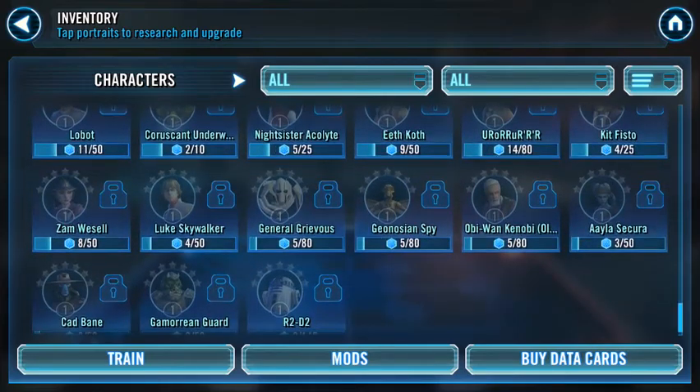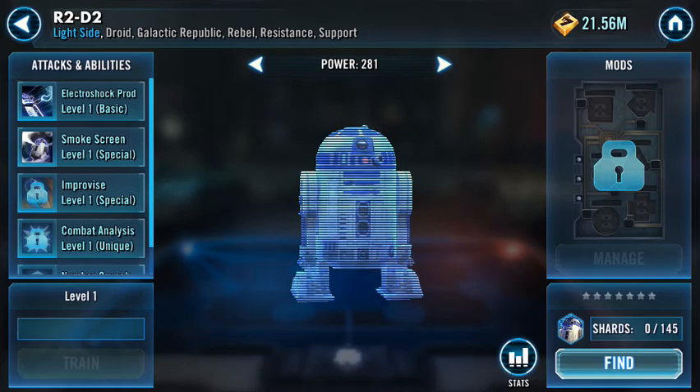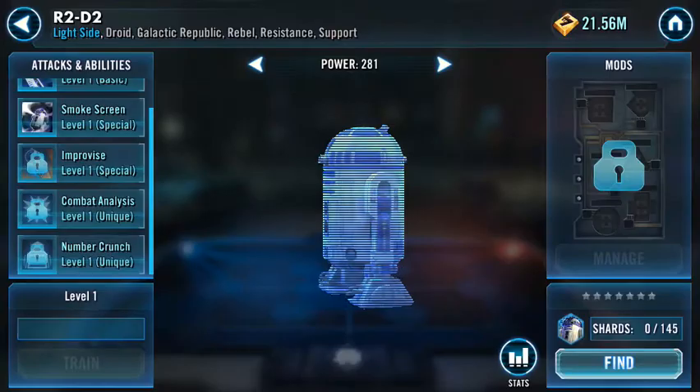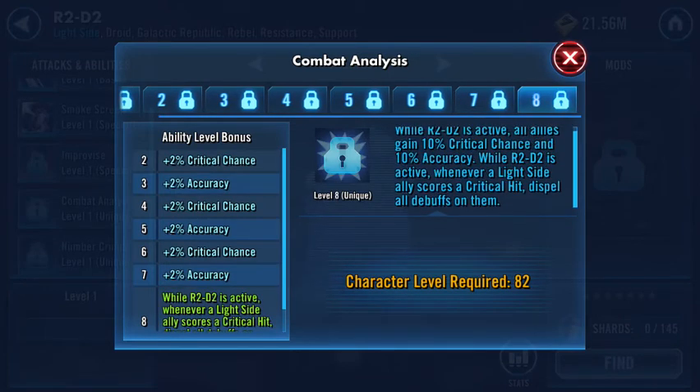If they score a critical hit, they can dispel if they're a light side character — that is insane! So farm those critical chance mods. You won't necessarily be able to get R2 early on if you're an early developing player, but for us later on, that's something special. Make sure to farm those scoundrels — scoundrels are really important. Get ready for the new meta change, that's all I'm going to say. I'm really excited. May the 4th be with you guys. Keep on grinding.